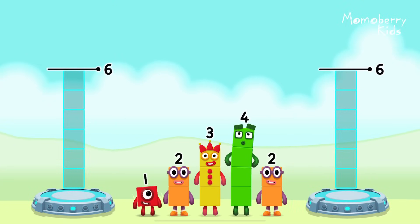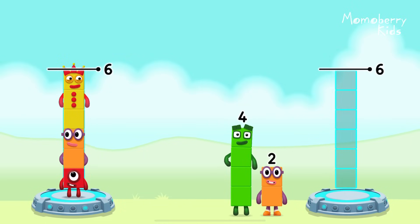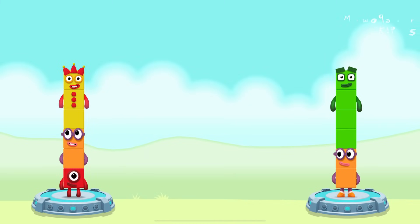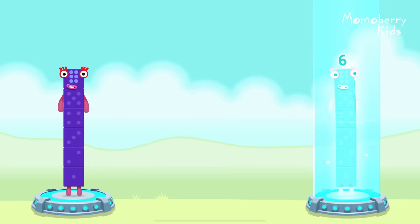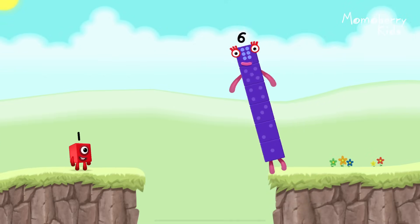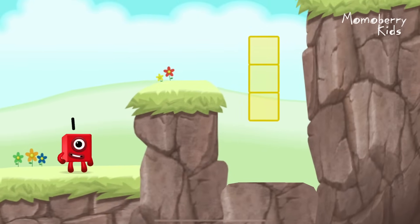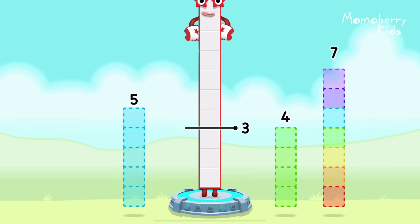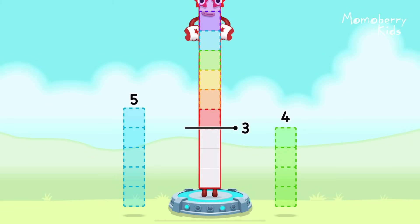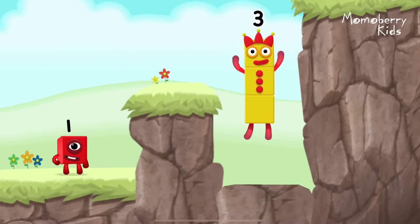Share the number blocks evenly to make 2 groups of 6. Drag the number blocks onto both sides until they have the same number of blocks. 2, 3, 2, 4 — that's right! 1 plus 2 plus 3 equals 6. 2 plus 4 equals 6. 6 equals 6. 6, 6 — well done! Take number blocks away from 10 to leave 3. 7 — correct! 10 minus 7 equals 3. 3.